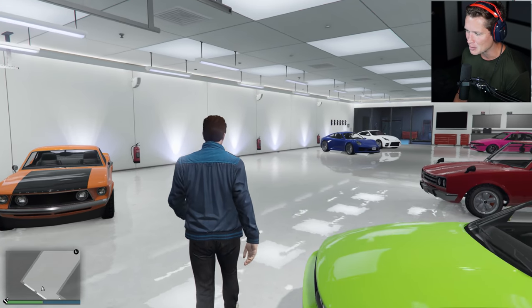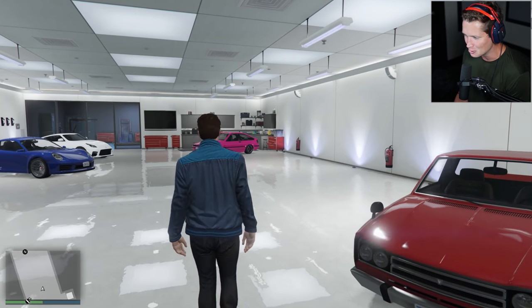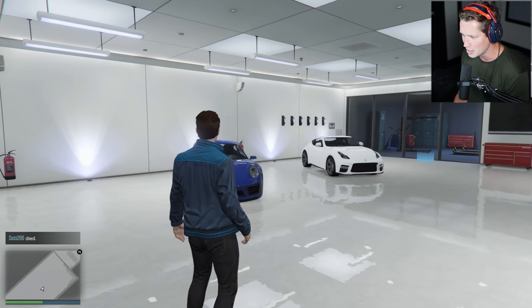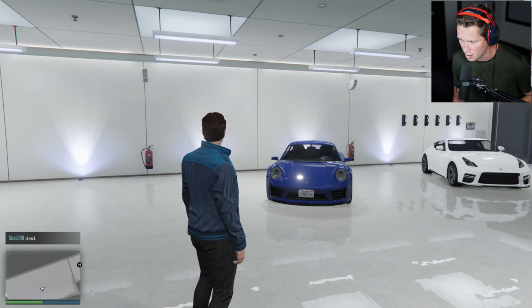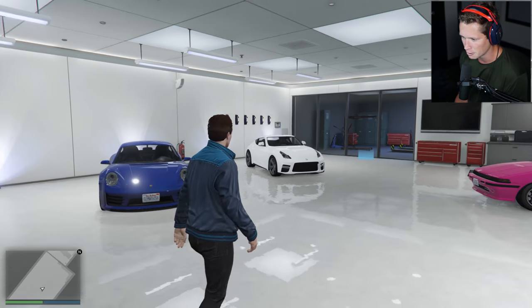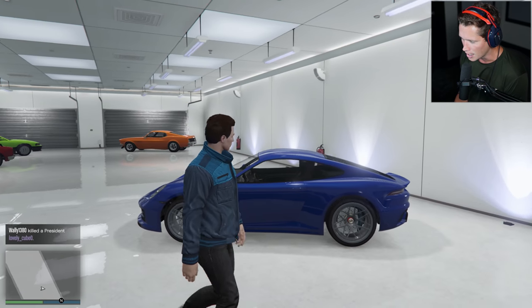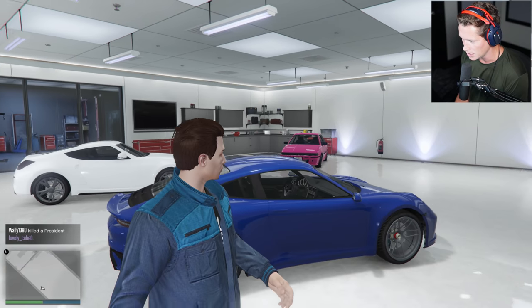Welcome back to another episode of GTA Online. We're back with some more of the Tuners DLC and we are gonna be checking out the latest edition. The Tuners DLC dropped a couple weeks ago, we started with 10 cars and I think we have 10 more on the way. This right here is the first drip feed car - the Feister Comet S2, and I honestly think this is the most beautiful car ever put into GTA Online.